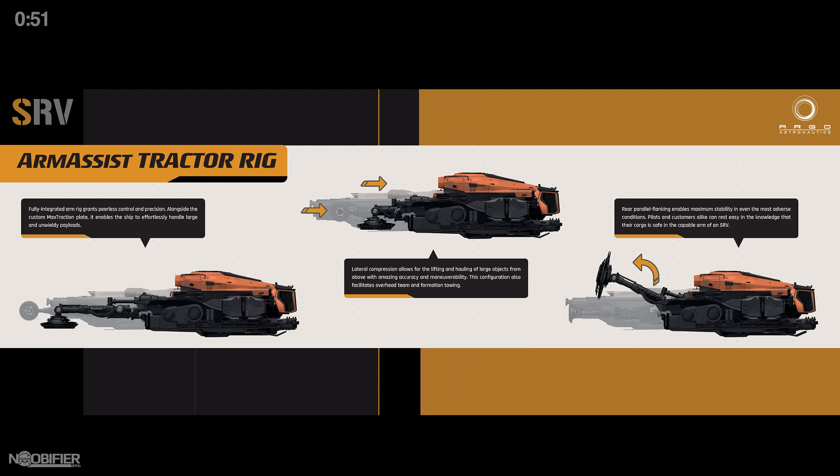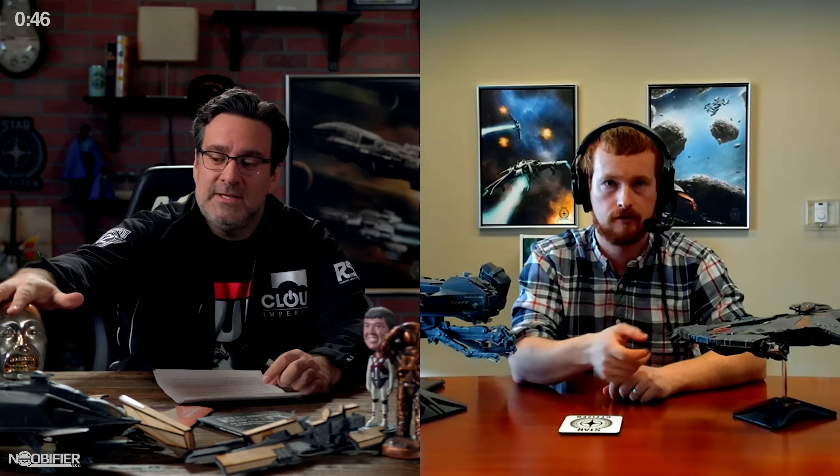The way the game code is being written, there's no arbitrary limit on how many SRVs can be used to move an object. The SRV can tow and then pull into quantum, which is exciting if you consider that some ships lack that capability.